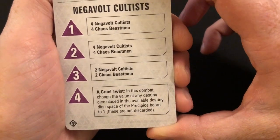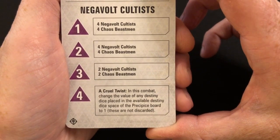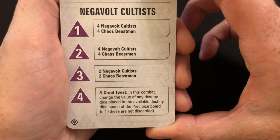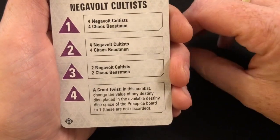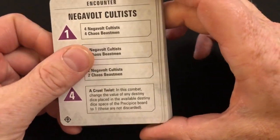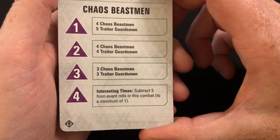A Cruel Twist: in this combat, change the value of any destiny dice placed in the available destiny dice space of the precipice board to one — these are not discarded. So no matter what you roll, once you've removed your doubles and things like that, all the rest get set to one. So just use them all for your movement and then hope you get some good rolls on your actual activation dice.